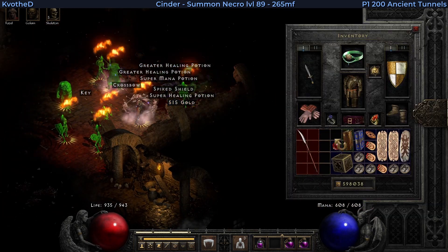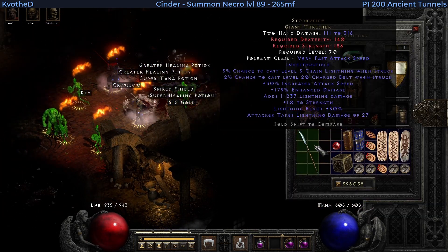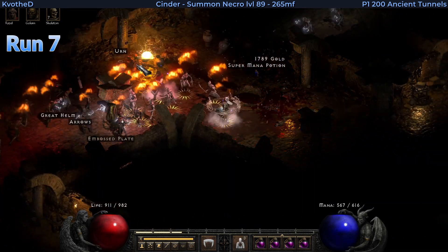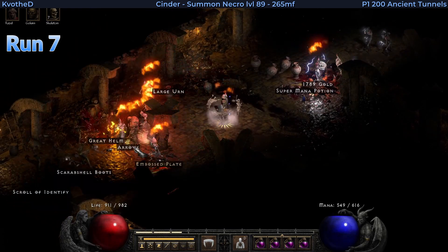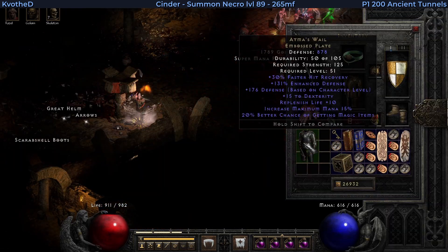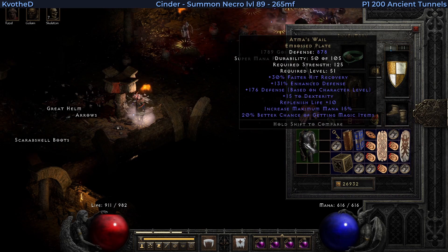Already on run 2 I get a unique from treasure class 87, but the most useless one — Storm Spire. Later on in run 7, a random monster drops this embossed plate. That is Atmos Veil, which I ended up using for the majority of these runs.